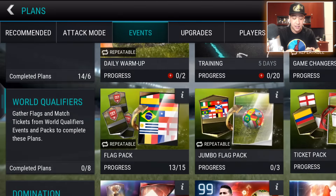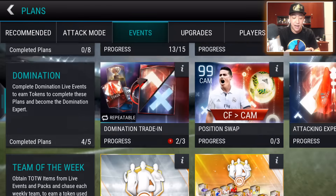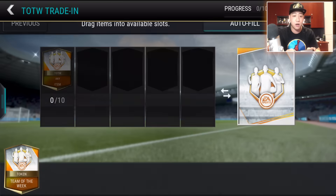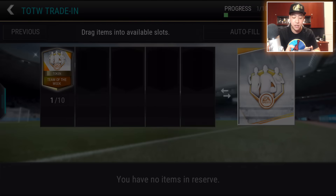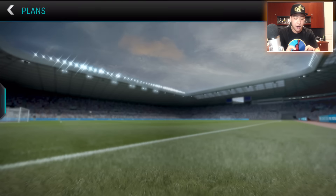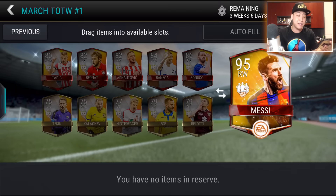We go to under all events, scroll down, and boom — there is no longer InForms, it's now replaced by Team of the Week. We put in 10 of these collectibles and you get one gold or better Team of the Week player. And then we got our master set for this week — Team of the Week number one — and our player is going to be a 95 overall Messi. That is pretty awesome.